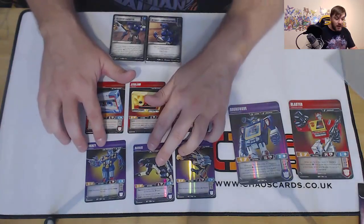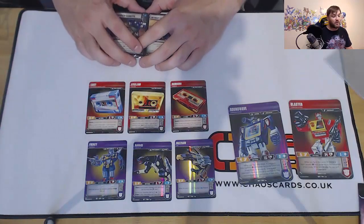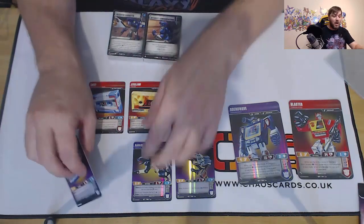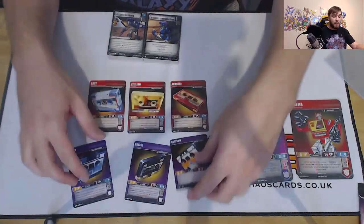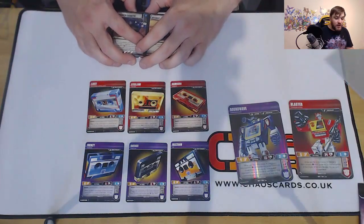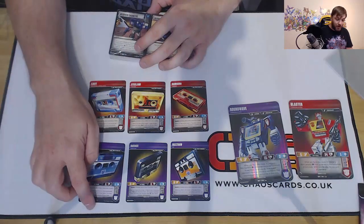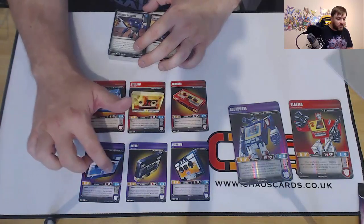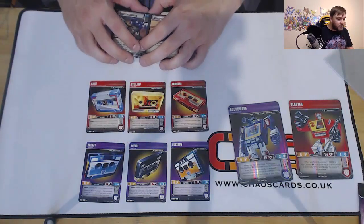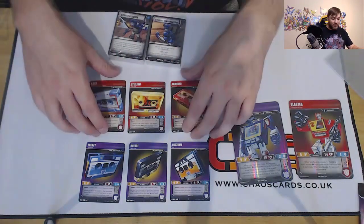Looking at Soundwave's buddies: Frenzy says your enemies can't use Tough. Ravage has Pierce 2 and each of your characters with 10 stars or more gets Tough 1. And Buzzsaw, when you attack, you may play a Blue card. In Alt mode, Frenzy — when you flip to this mode, your opponent reveals the top two cards and you may have your opponent scrap them. Ravage, when you flip to this mode, one of your characters gets Pierce 2 until end of turn. And Buzzsaw, when you flip to this mode, you may move a weapon from one of your characters to another. You can see that there are clear similarities between them.